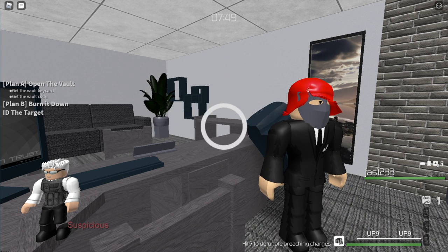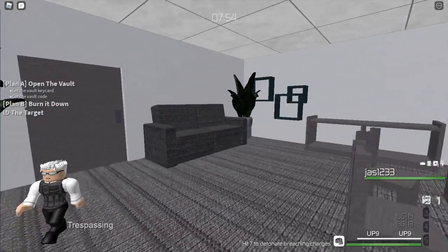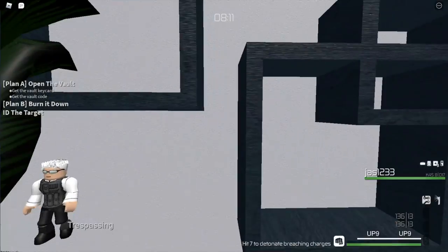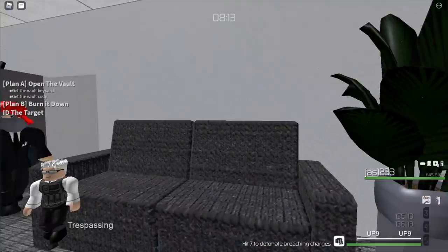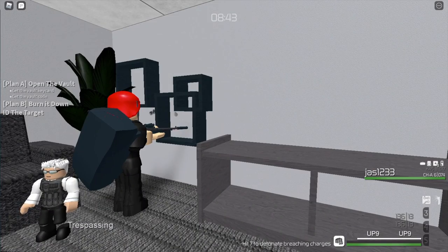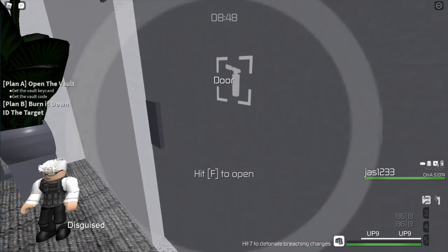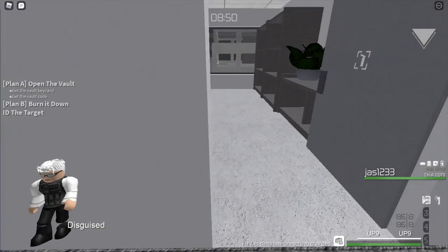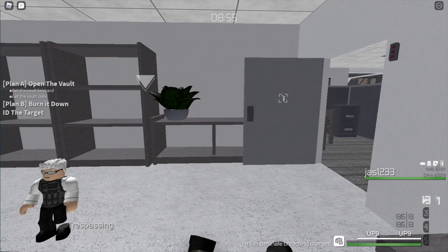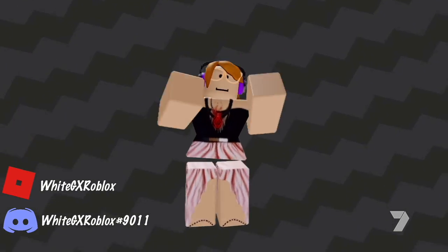OK, here's what I want you to do — shoot the camera guard through the white wall. Can you do that? Wait, where is he? It should be right here, behind this wall. Let's try it. Oh, I got him! Let me try it. Let me see it — oh my god, I got him! That actually works! Wow, that actually works.